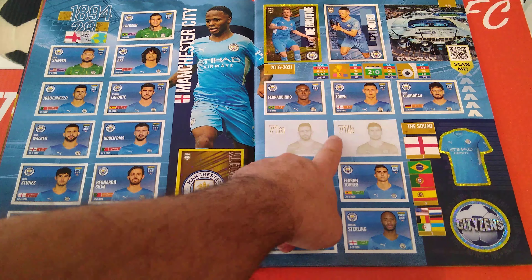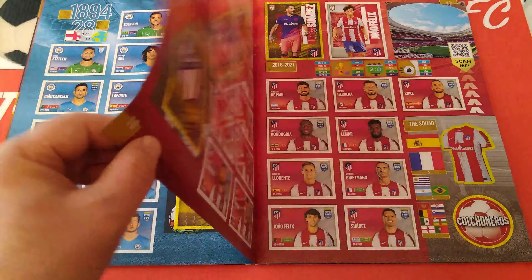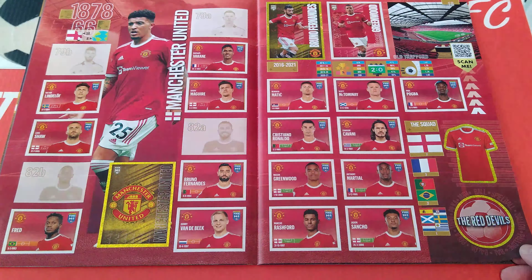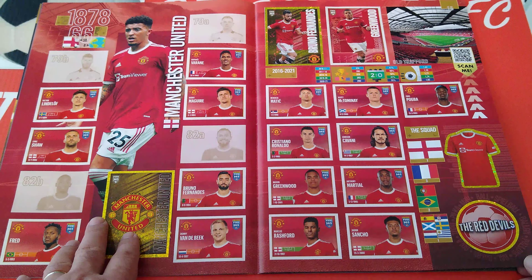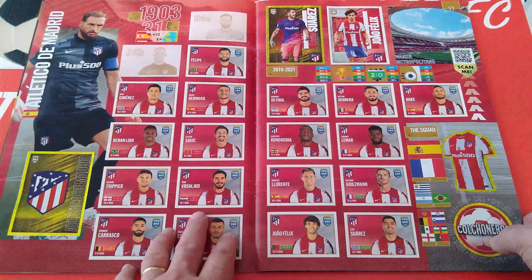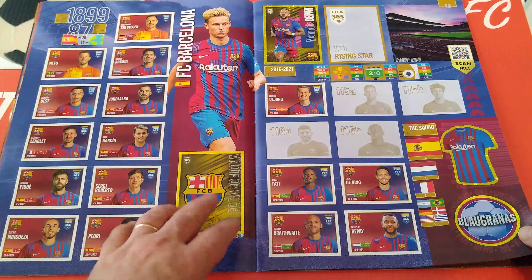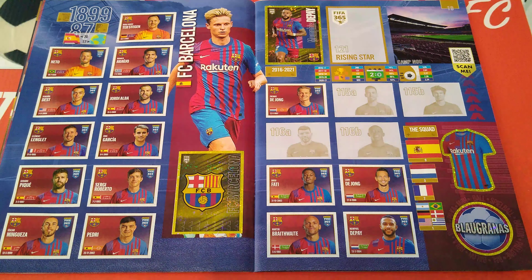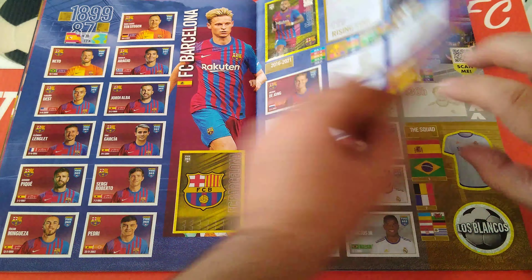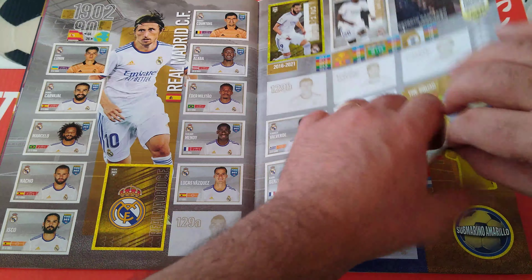Man City — missing one as well. The neighbors, Man United — missing two. There is CR7. Atletico Madrid — one sticker. Barcelona — we're missing a few. We've got Depard, we're missing the rising star and two in here. Real Madrid — two missing. So not doing that badly.